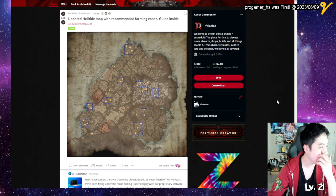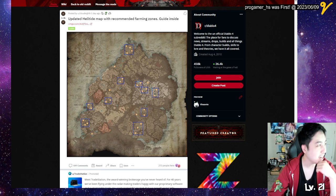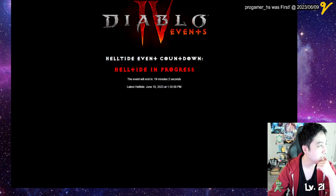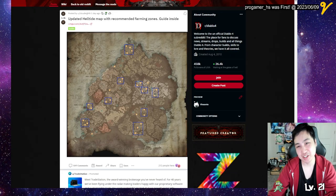So if you want to try to get this mount pretty quickly and easily, the more stable, consistent way is to just do Helltides. Keep an eye on the timer, then go in and go for it. Depending on the location, check them out. Short video. Later days.